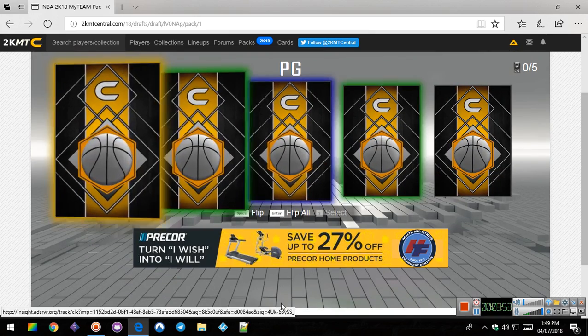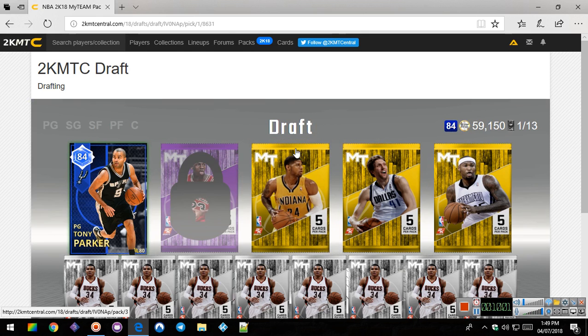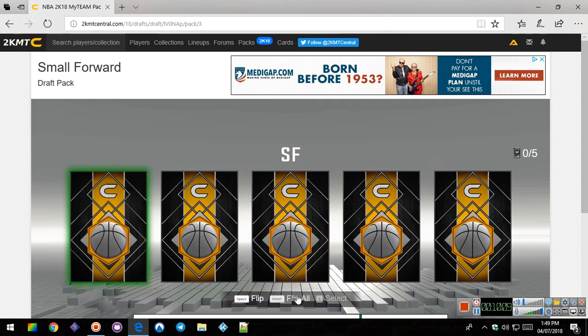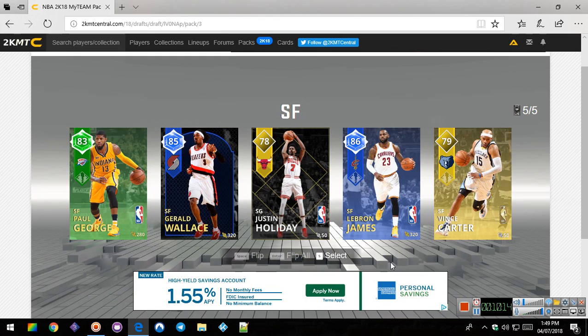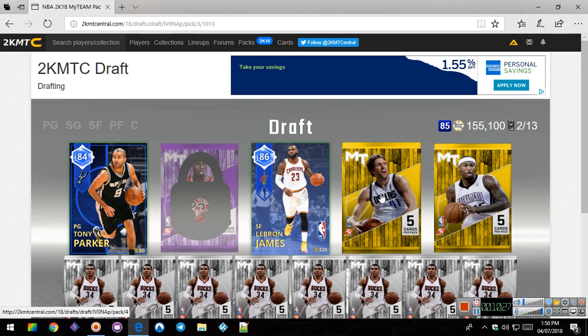Okay, point guard - who's our point guard going to be? Tony Parker. Tony Parker, welcome to the squad! And if you guys want to see, next week me and Hunter do a draft on Madden Mobile and Madden NFL 17. Then we'll do that. LeBron! I have to take LeBron - he's a small forward. I thought I put him in there.